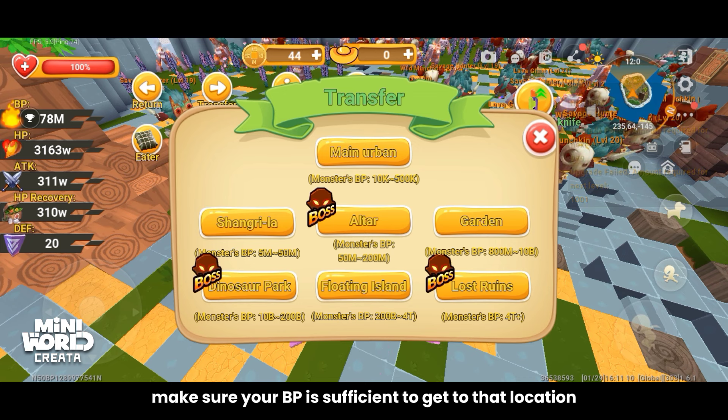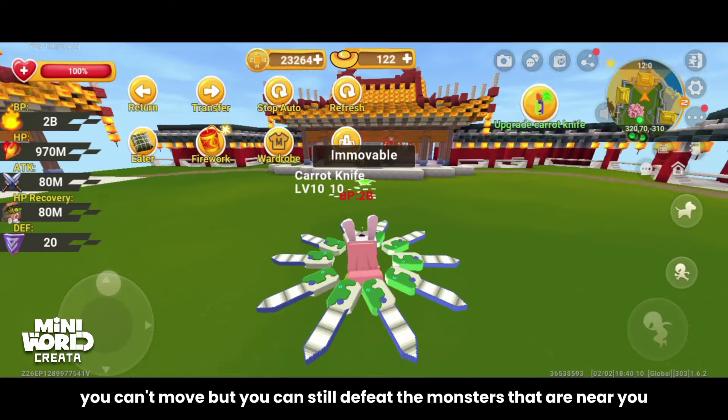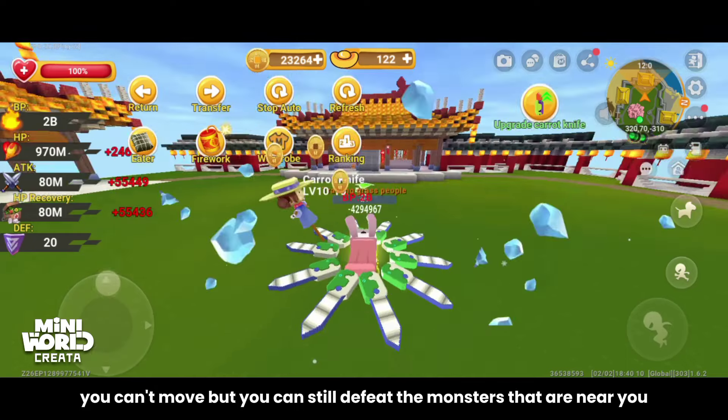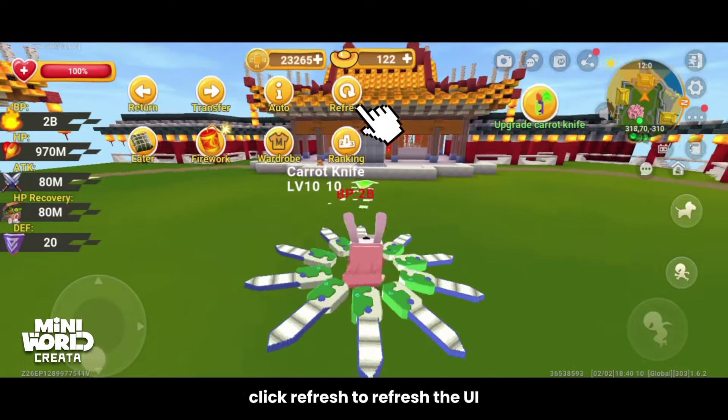If you click auto, you can't move but you can still defeat the monsters near you. If you click stop auto, you can move and defeat monsters freely. Click refresh to refresh the UI.